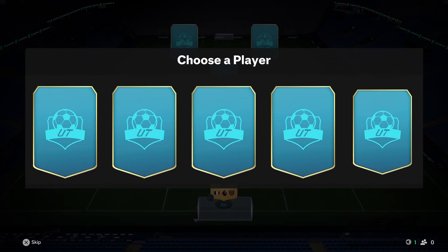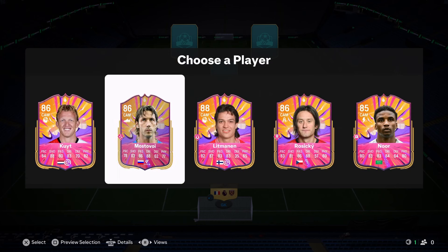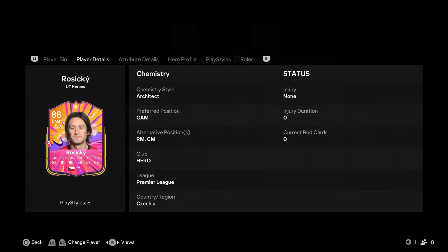We'll take Danny Sabayos - good for the chem, gets the Real Madrid link and the Spanish link with Gaia. Now we get a selection of heroes for our CAM slot. Rosicky is great for Premier League chemistry - Mostovoi wouldn't be bad either. I think we will go for Rosicky.